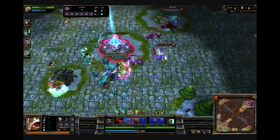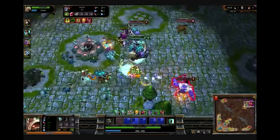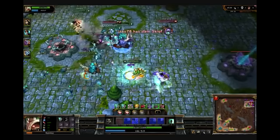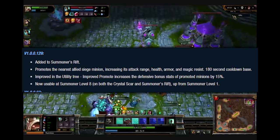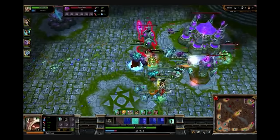Basically, they didn't want the spell to be the end-all be-all, rather a healthy option that a split pusher could take. So Promote got a two-week vacation, and when it was finally unbanned, it was added back into the game. This time, it promoted the nearest allied siege minion, increasing its attack range, health, armor, and magic resist. It had a 180 second cooldown.